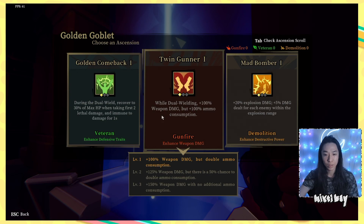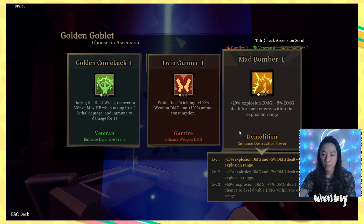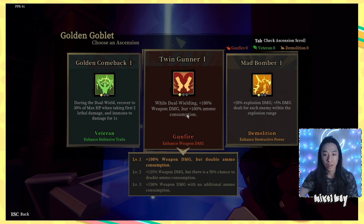Dual wielding: plus 100% weapon damage, but 100% ammo consumption — Jesus. But there's an additional 50% chance to double ammo consumption, with no additional ammo consumption at level 3. During dual wield, recover 30% max speed when taking first two lethal damage. Explosion damage plus 5 dealt for each enemy within the explosion range. We do have some explosion weapons right now. Actually, I'm not using the bomb thing — I like my crossbow. We're doing twin gunner, I guess.